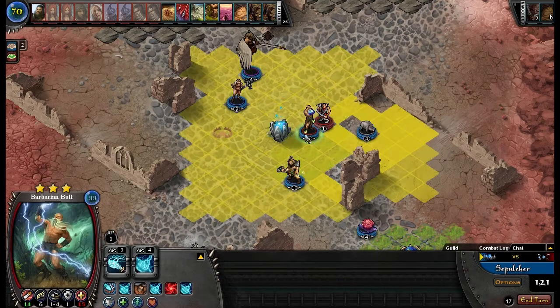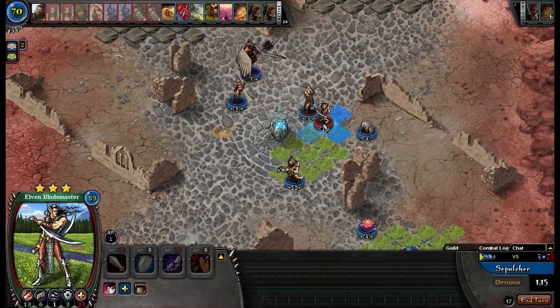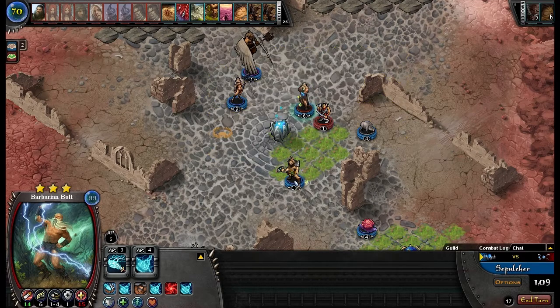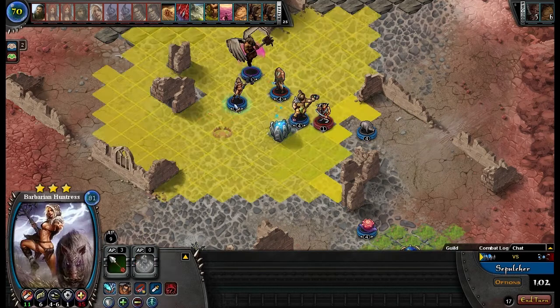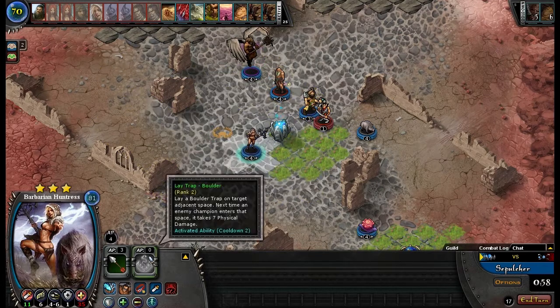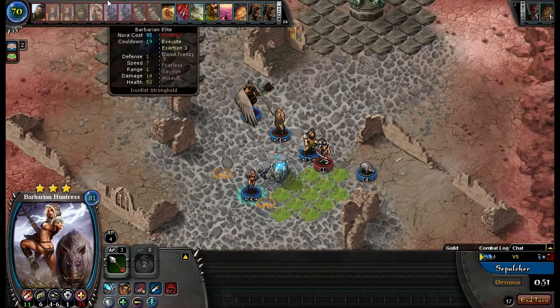What if I can Lightning Storm? Sometimes you can do weird stuff like that. Go ahead and move my Veteran Barbarian in the way of your Blademaster. Wait, another Boulder Trap. So, I capped your Font — not good for you.